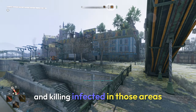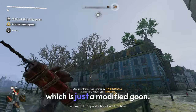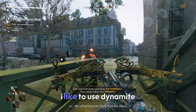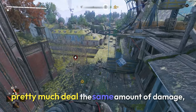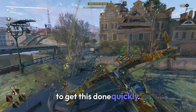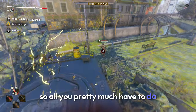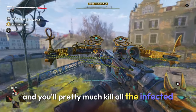This mission involves you going to three little areas and killing infected in those areas, then heading over to a fourth area where you'll deal with a boss. In these areas I like to use dynamite because it doesn't use up batteries and deals pretty much the same amount of damage, but you can use any other types of explosives. All you have to do is go to these three areas, throw some explosives, and you'll kill all the infected that way.